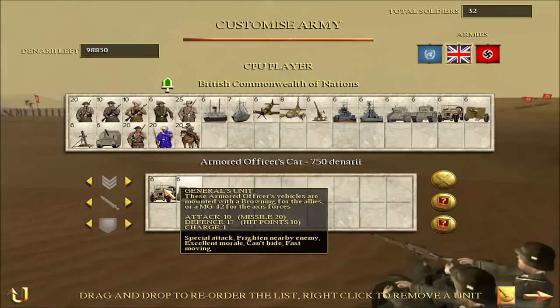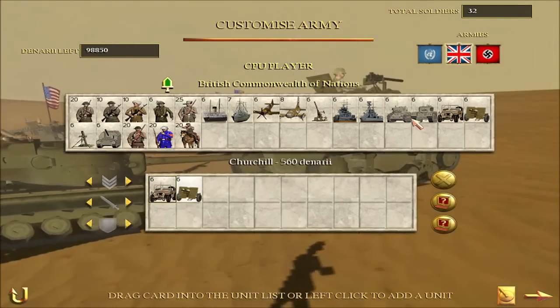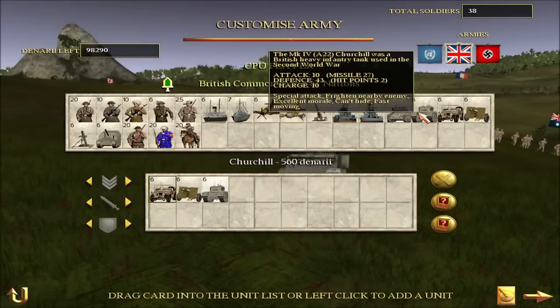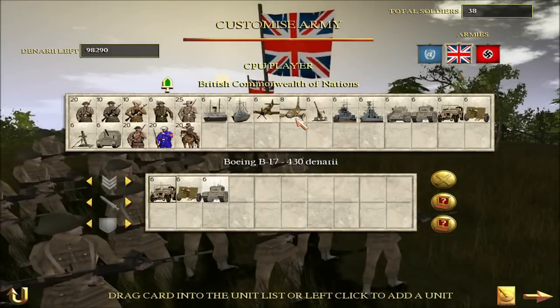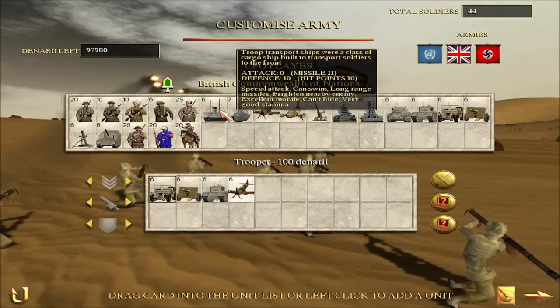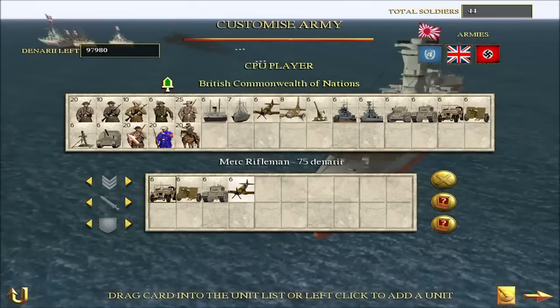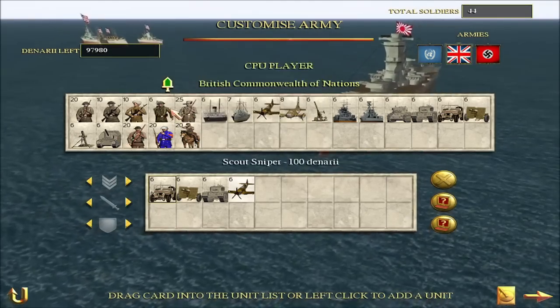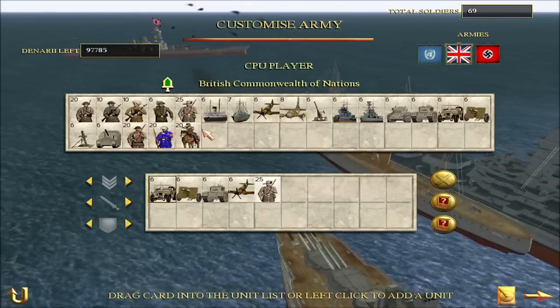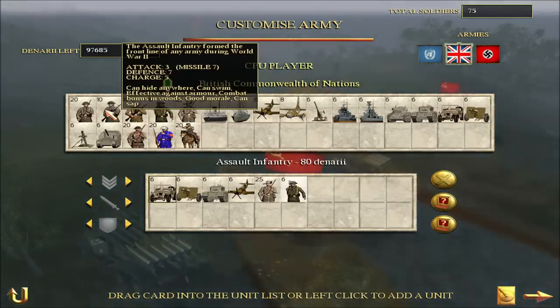The British here — their general is the Armoured Officer's Cart. We've got an artillery gun. We'll give them one Churchill tank, and let's give them a Spitfire. We've got some Australians in there, we've got the Legend of Total War Squad, some snipers, and then just some normal infantry.